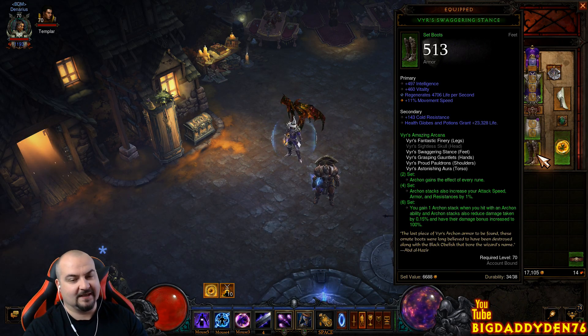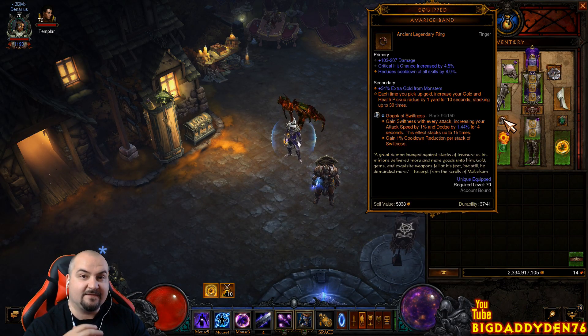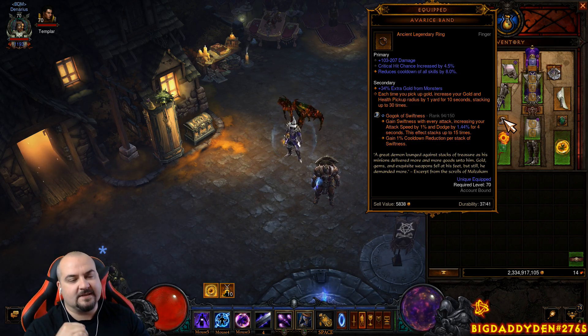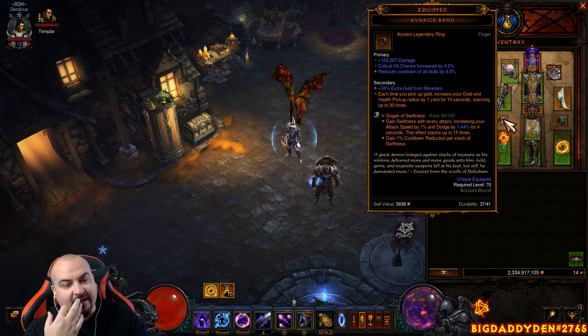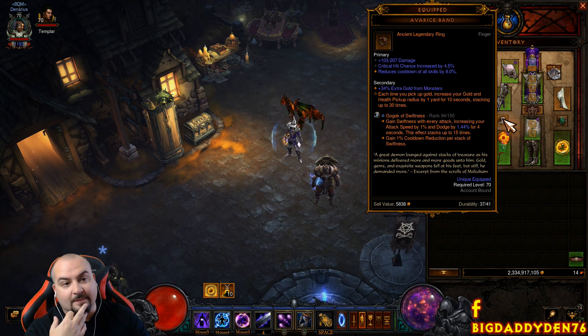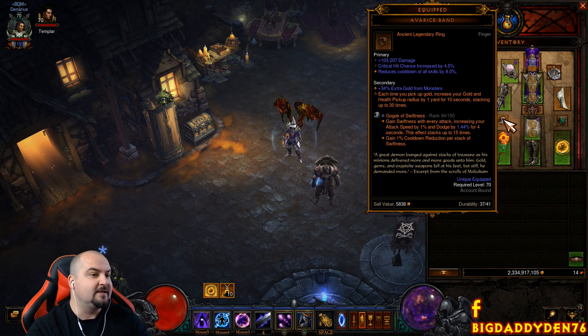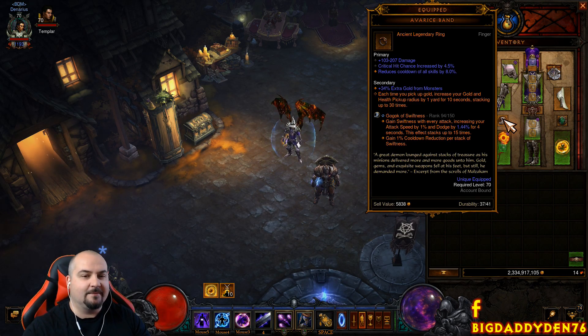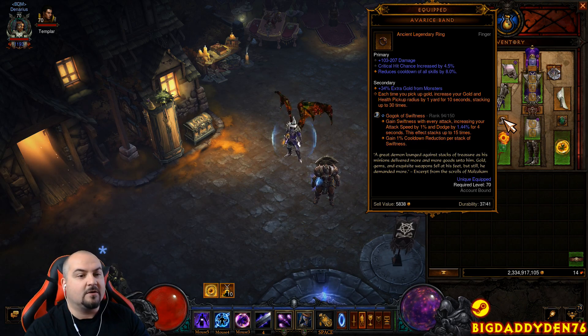This setup is for Torment 16 only, not Greater Rifts — we've done a GR solo build on the channel already. The first ring is Avarice Band, which gives a 30% pickup radius. As you pick up gold it will also pick up health globes and progress orbs, so you don't have to keep running around to collect everything. It's a great ring — get it from bounty materials.